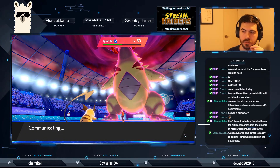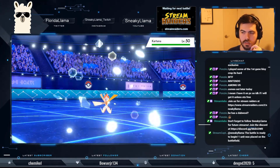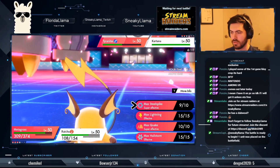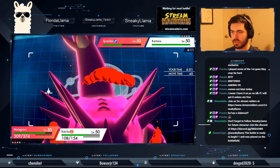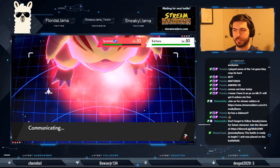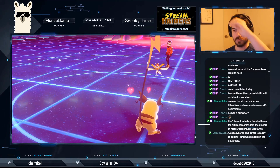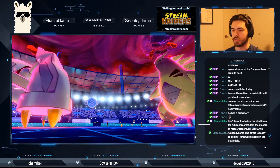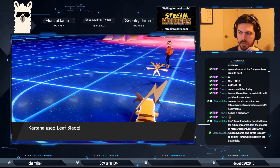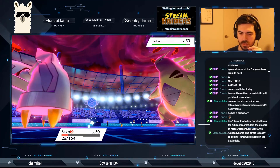Tyranitar is now within range of being killed. Kartana coming in — Kartana might be an issue. I think I'm going to Stealth... no, Charm the Kartana this turn around. I just don't want to let it get anything going. Leaf Blade is going to hurt. If it gets Beast Boost off, that's problematic.